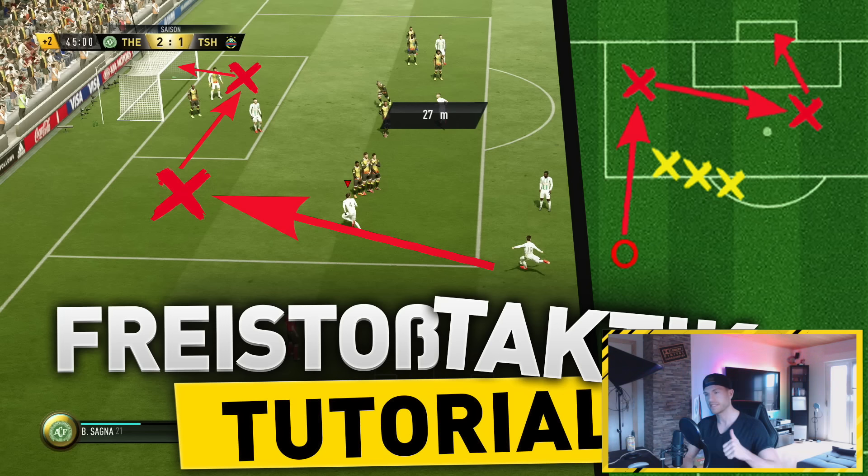Dann kommen wir auch schon zur Erklärung. Als erstes: wo kann man diese Freistoß-Taktik ausführen? Am besten funktioniert sie, wenn ihr in den grün markierten Feldern steht – also halb links oder halb rechts. Steht ihr im gelben Feld, funktioniert es natürlich auch noch, aber es ist deutlich schwieriger, den Mann in die Gasse anzuspielen. Am besten funktioniert es, wie gesagt, wenn ihr halb links oder halb rechts steht, so 16 bis 30 Meter vom Tor entfernt.